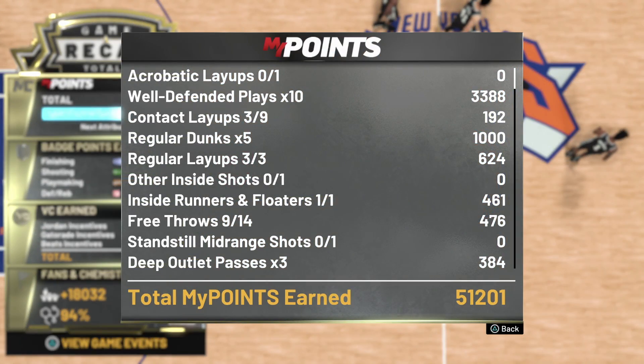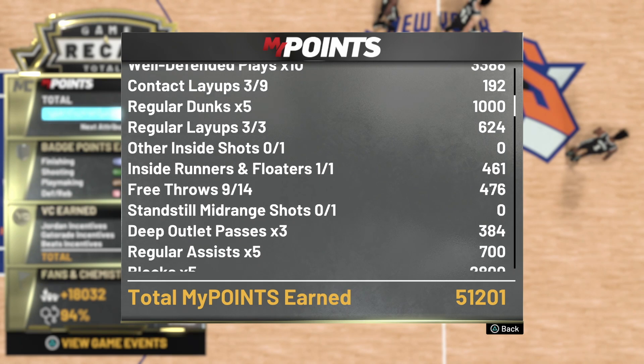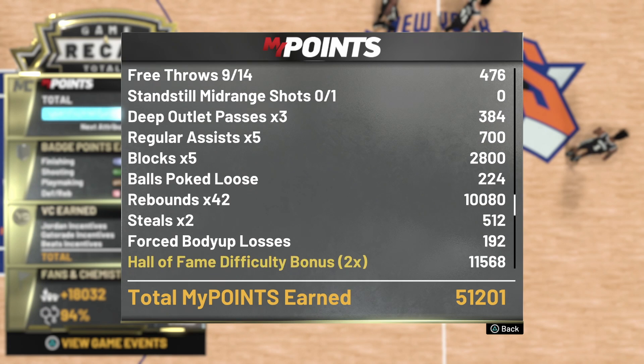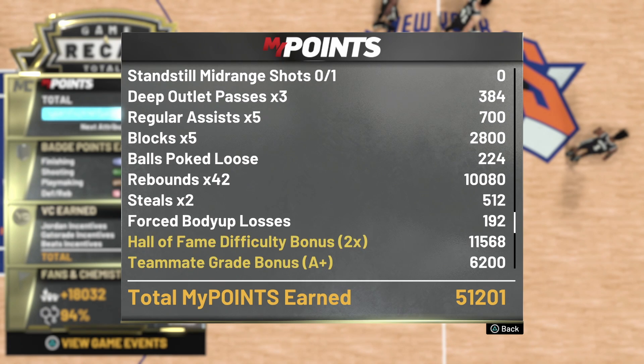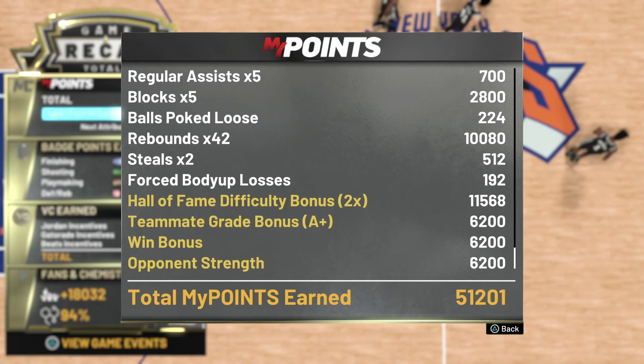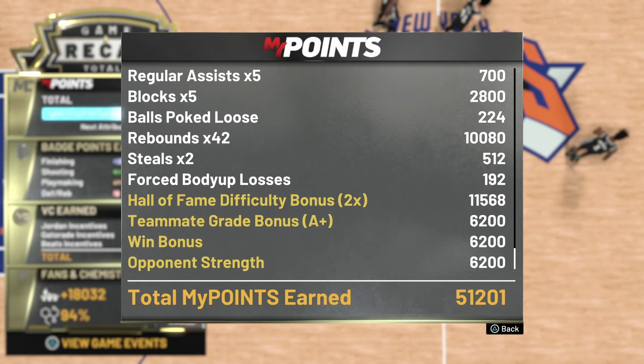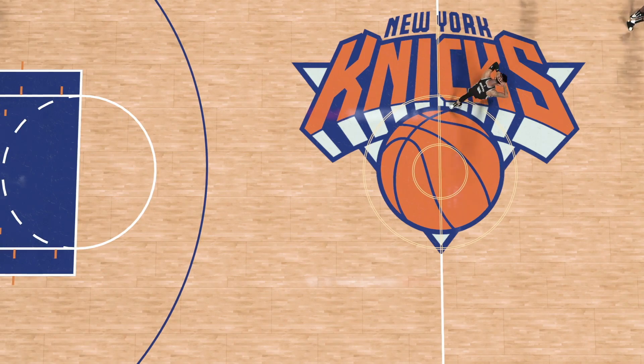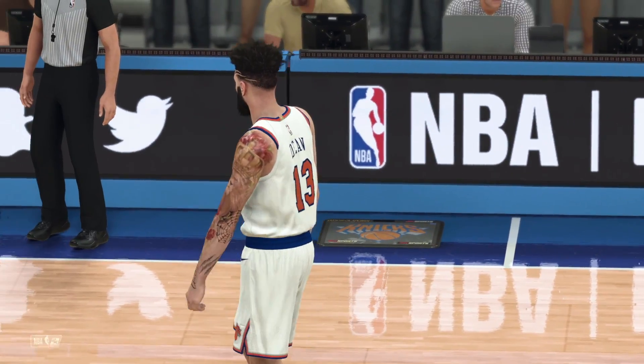I clicked on the game events and you can see I had 10 well-defended plays. And then as you can see as I scroll down: 5 blocks, poked the ball loose, 42 rebounds, 2 steals. You can see all how it goes up by a lot of points — that goes all towards your badges. You're gonna want to play on Hall of Fame difficulty, 12-minute quarters, so you can get the most maxed out points towards your badge upgrades.